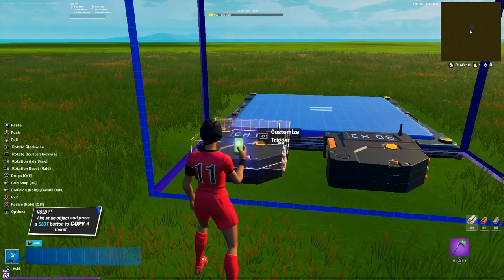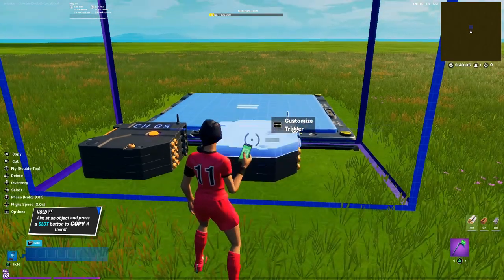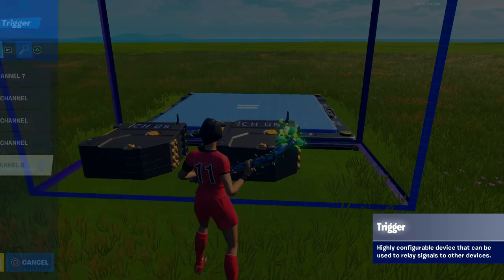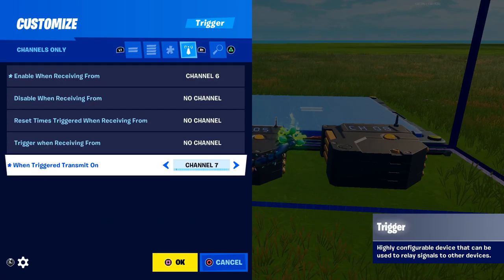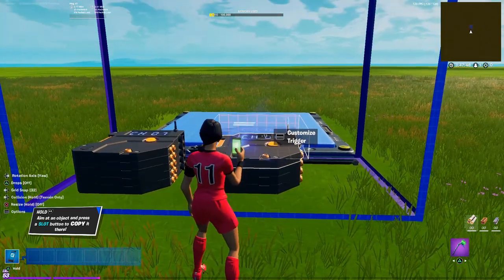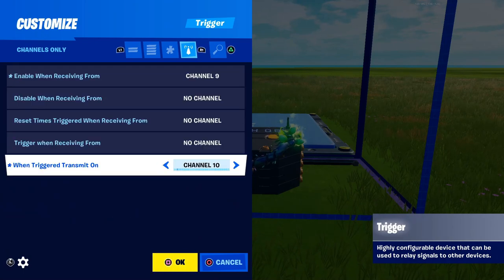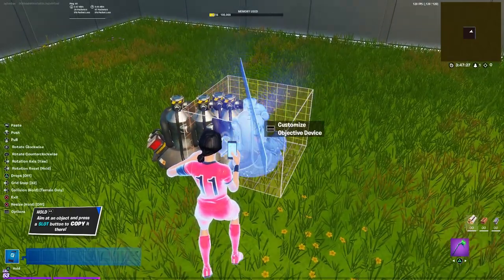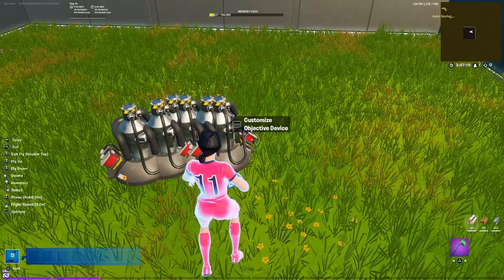To recap: bring up a trigger, bring up the next trigger, go into settings, go over to channels, go up 2 on the top one, go up 2 on the bottom one. Come to the left side — go up 2 on the top, go up 2 on the bottom. Grab another trigger, bring it up, grab one on the right side, bring it up — the same exact thing. Every single one will be another build reset. But remember, you'll have to come back and add another objective device, go into it, and move that channel up by one each time.